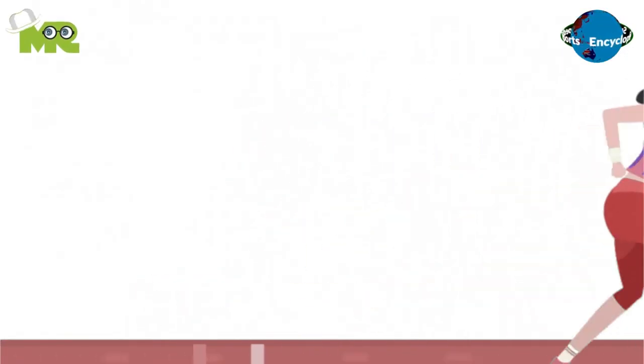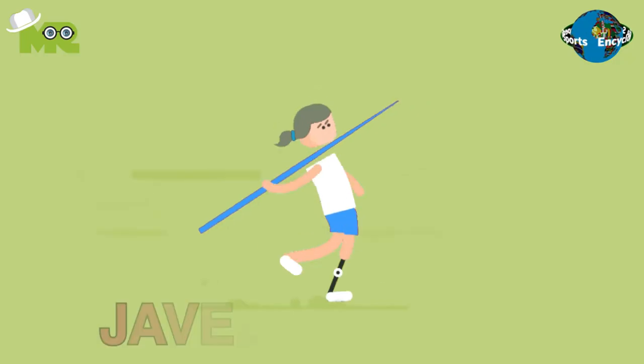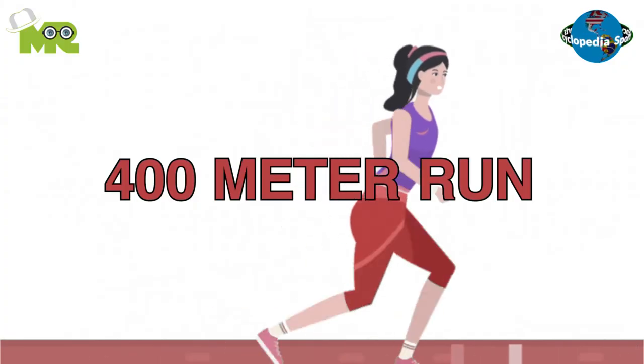The first day of the Women's Decathlon event consists of a 100-meter sprint, discus throw, pole vault, javelin throw, and a 400-meter run.